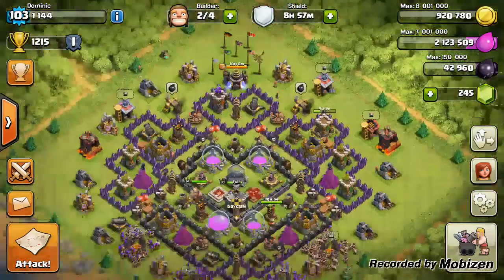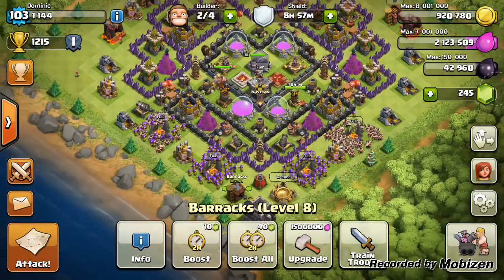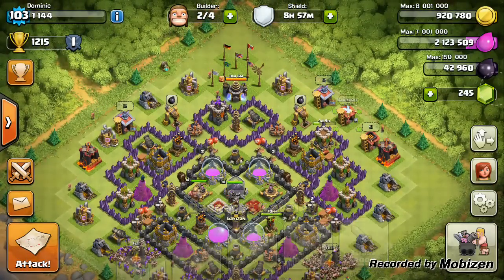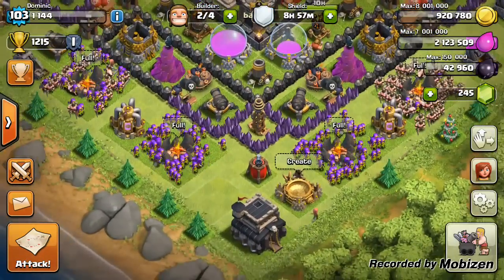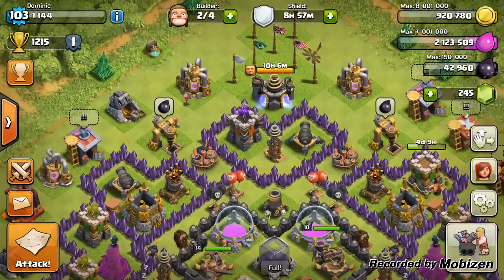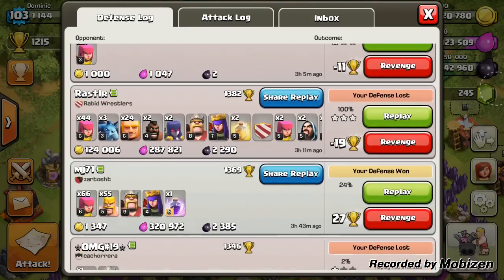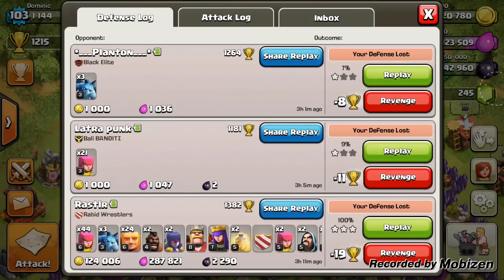I'm trying to get Lava Hounds to level 2, and this did not go well at all. I thought people would go for my base or try to test the air sweeper out, but people were more concerned about my dark elixir — you can see it's decently full, offering about 2,000. Two attacks in a row, I lost 4,500 dark elixir, and that really pissed me off, so after that I just gave up.